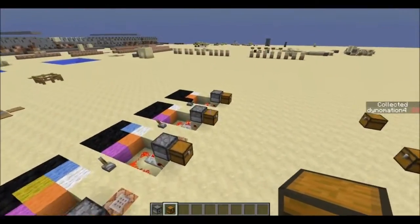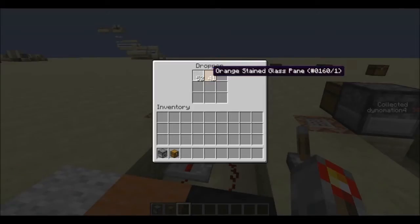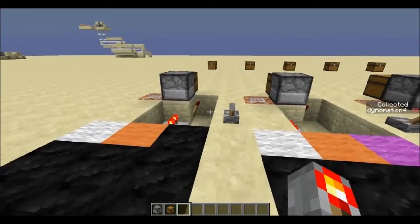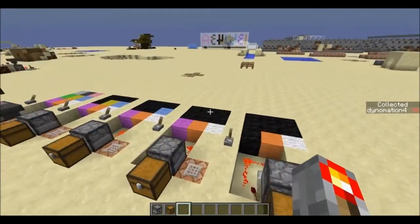We're going up to 96 and you can see items are randomly getting pulled out. I stopped at 96 and you can see we got 51 and 45. I'll come over here and drop those into this chest.